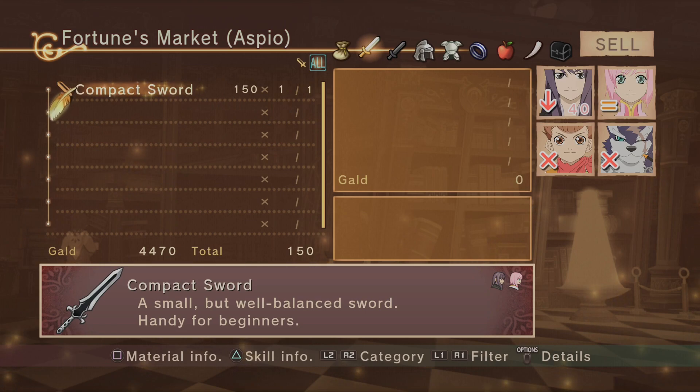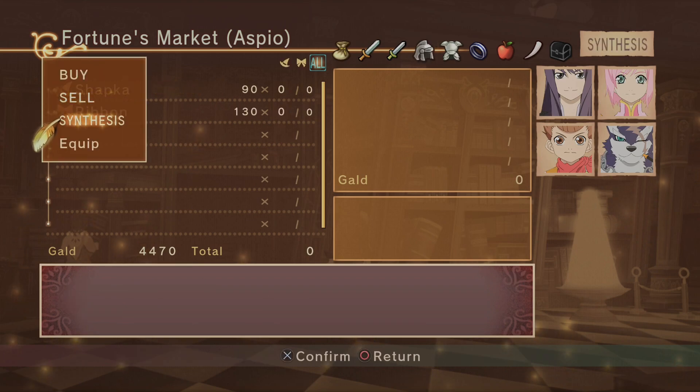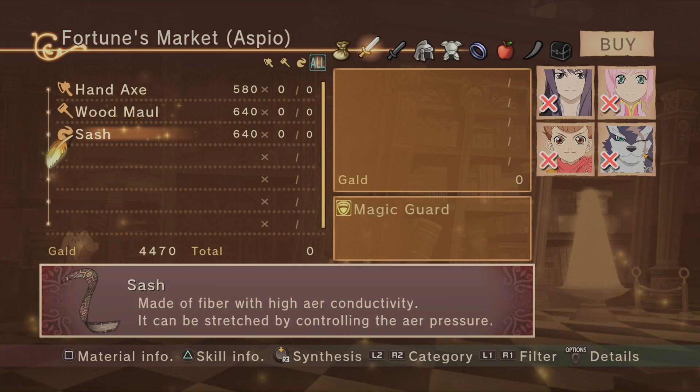For right now let's not worry about synthesizing — none of this is a big jump, and the items that would be really good we just don't have everything for. I think I can sell the compact sword — it's not going to be good for anyone. We'll keep it for now. What do they sell? A hand axe, a wood maul. We need a wood maul for a synthesis thing, to get the wood maul plus. And it's better than what he has right now.